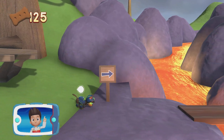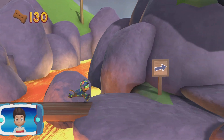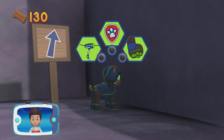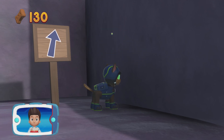Keep going. The flower for Mr. Porter is just up ahead. Pick the pup ability that you should use. Awesome!